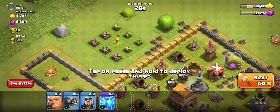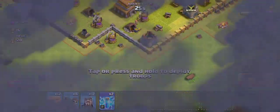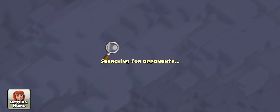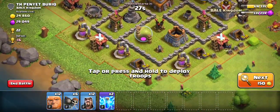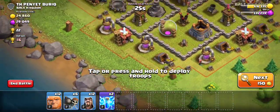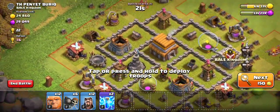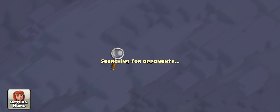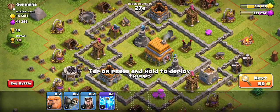We're going to do another version of Giants and Wizards where you use funnelling. This base is more anti-funnelling. Funnelling is where you shoot basically any buildings that are out of range of defences, and that's going to be a quick fix. But this is a Town Hall six — this is way unfair.